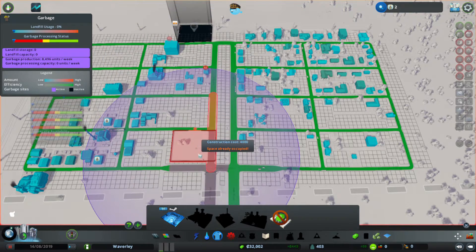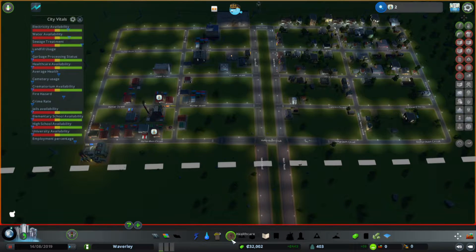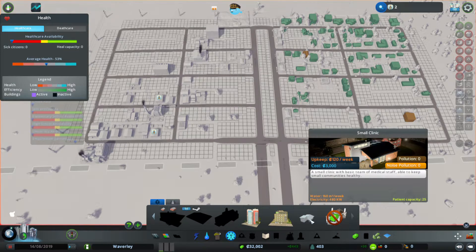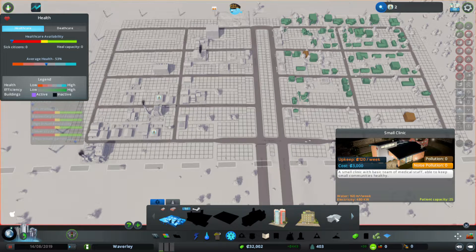It shouldn't be a problem that it's broken that power line — that'll fix itself in a second. Healthcare. I'm going to use this little one that I downloaded — it's just a small clinic. The normal one you have to start with is 10 grand cost and 400 upkeep, and deals with 100 patients. But this small one here — three grand, 120 upkeep, only deals with 25 patients.